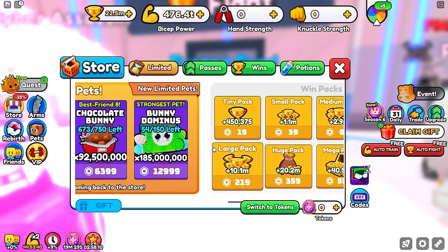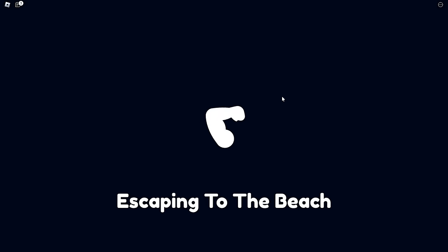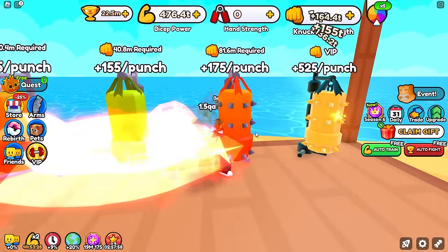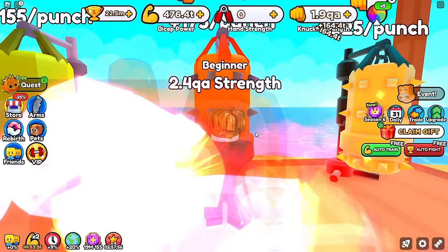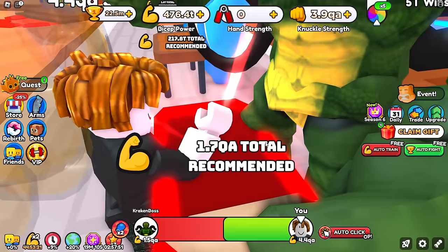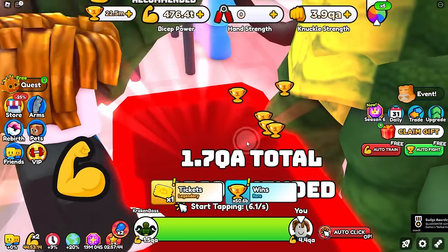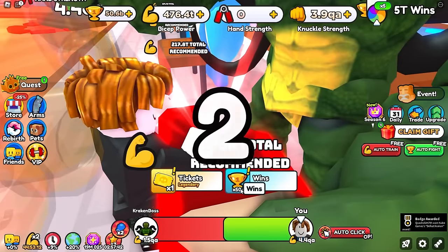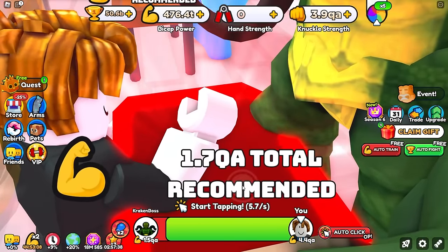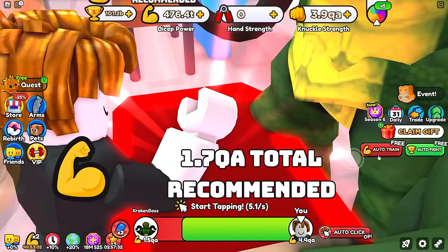Of course, no Robux spent, no game passes, none of that. It is literally just me, these pets, and the game. I think knuckle is usually the best way to get strength. We already have enough — five seconds into this world and we can already beat the final Kraken boss pretty easily. But this is where things will probably start to suck, because we're only getting 50 billion wins per win, which means we need to beat this boss about 100 times in order to move on to World 4, which is just not fun.